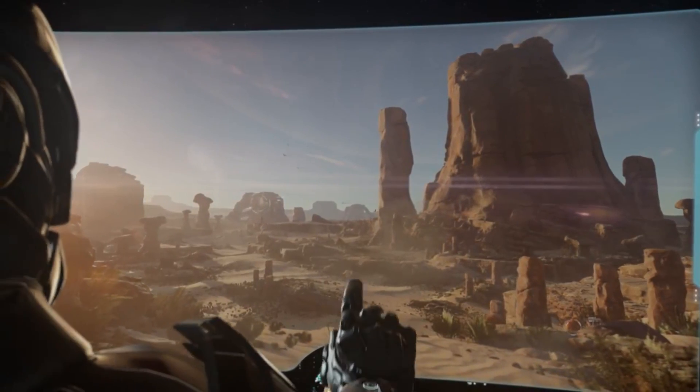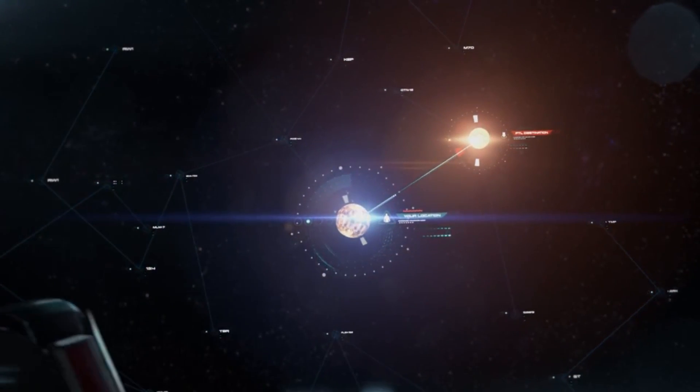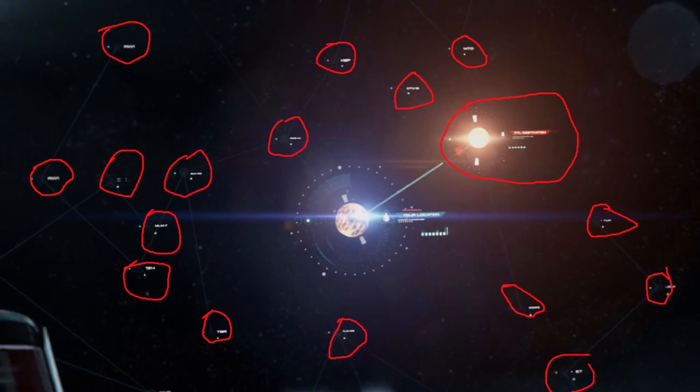Next, we pan to an interactive map, which shows the abbreviation of many different solar systems or planets, and then a highlighted location named Faster Than Light Destination.